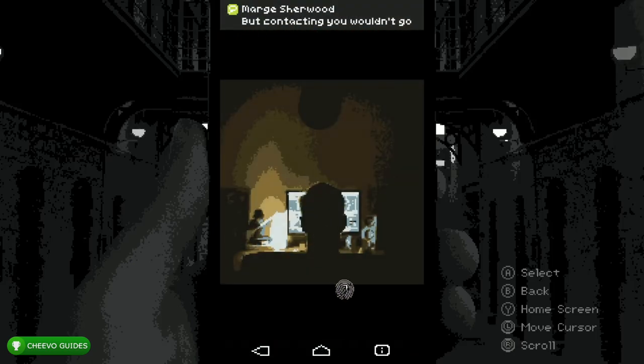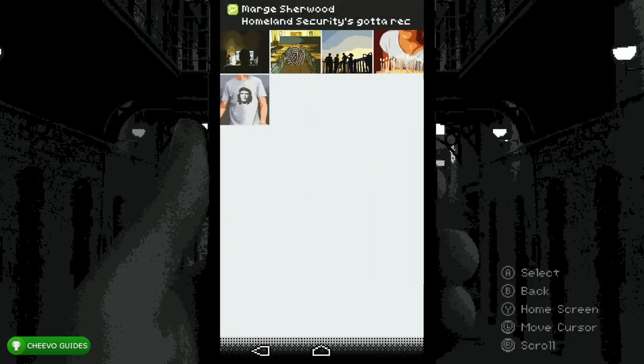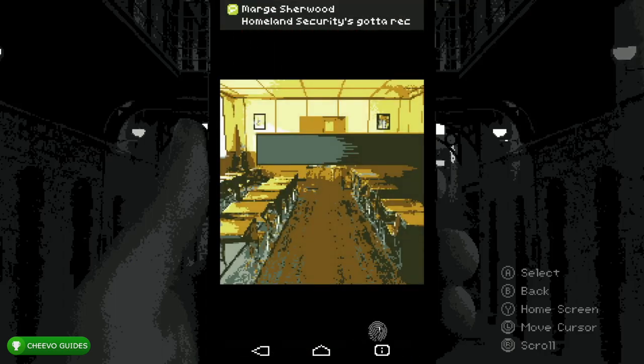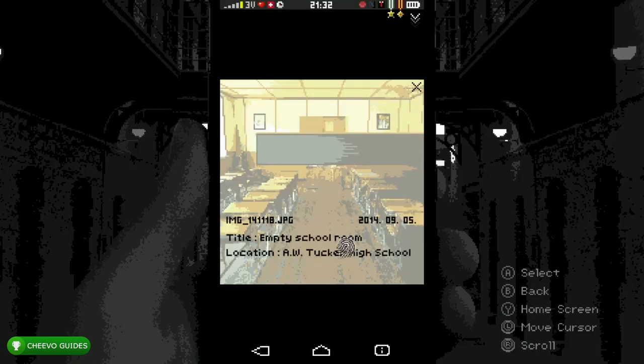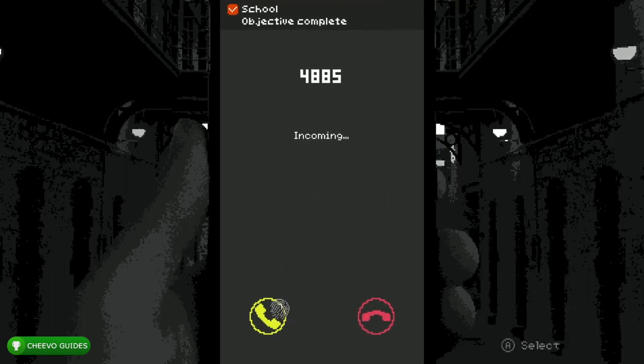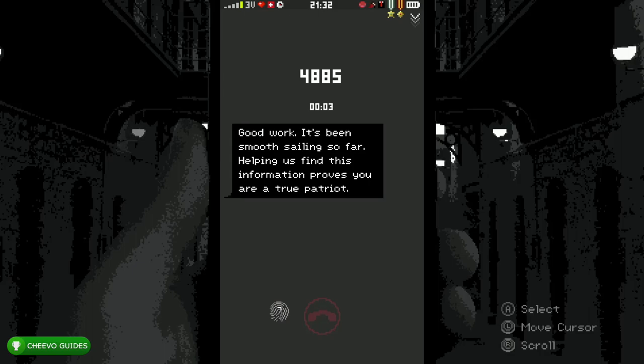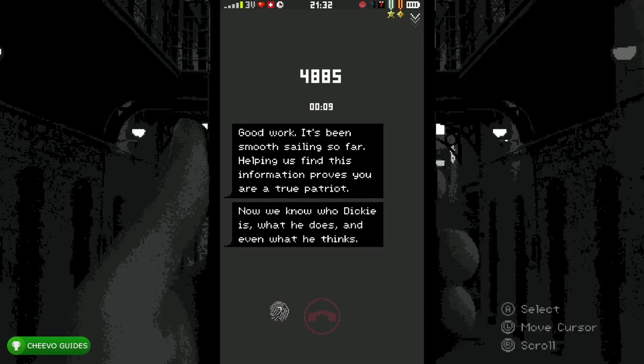Click the school photo, go to Info, and click Location — that gives you the name of your school. After that you're going to get a call from 4885. We cannot ignore these calls, so go ahead and answer it. Unfortunately I don't think we can skip the conversation on this one.